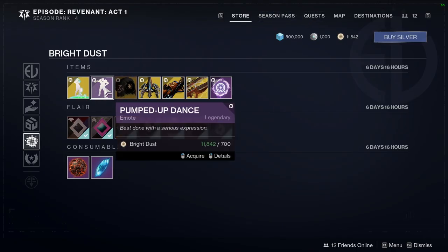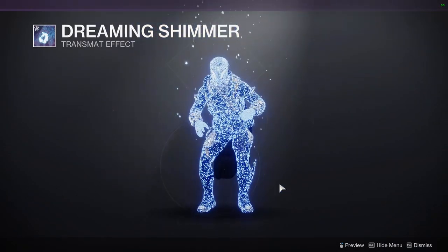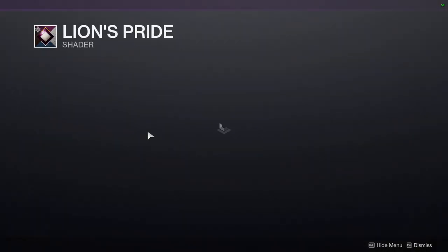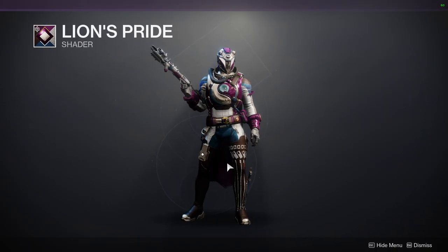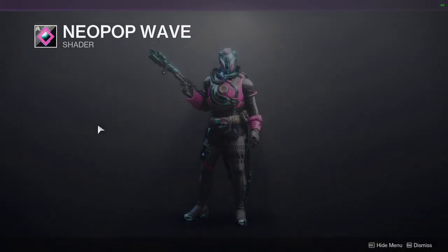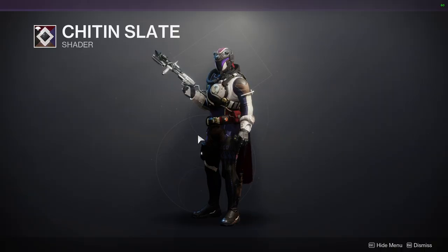IX Shell — I think it's cool but I definitely wouldn't buy it, especially not for almost 3,000 Bright Dust. Get out of here with that. Then Pumped Up Dance emote and Gardening Guardian. For transmat effects we have Dreaming Shimmer, Cannon Fodder, and Crystallous Entrance — which I like, pretty cool. For shaders, Lion's Pride — that's old, from Season of the Lost, the season before Witch Queen. Then Copper Brand, which looks decent, and Neopop Wave.